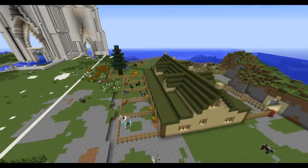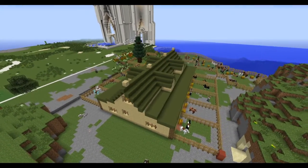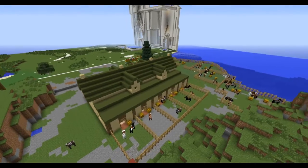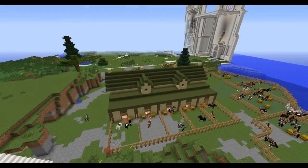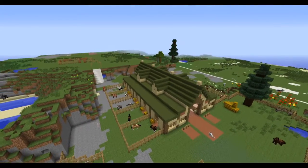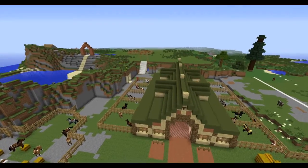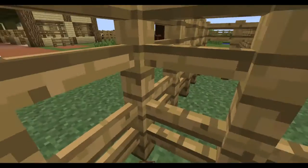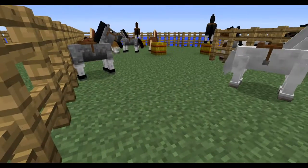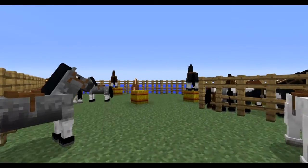It's a pretty sweet-looking stable — very simple, lots of horses. I really like the color combinations here, using birch wood and green stained clay. Just looking awesome.